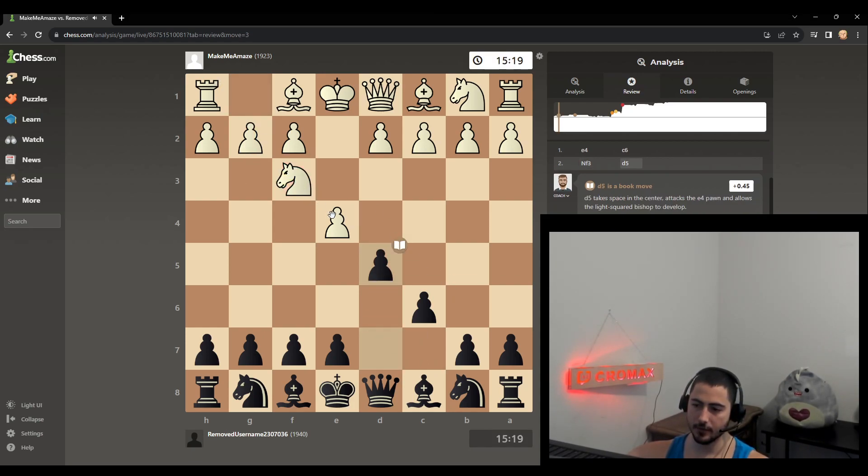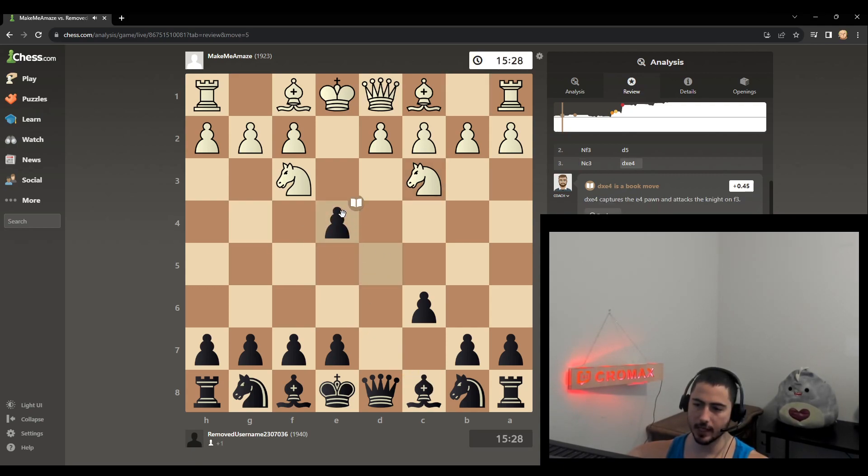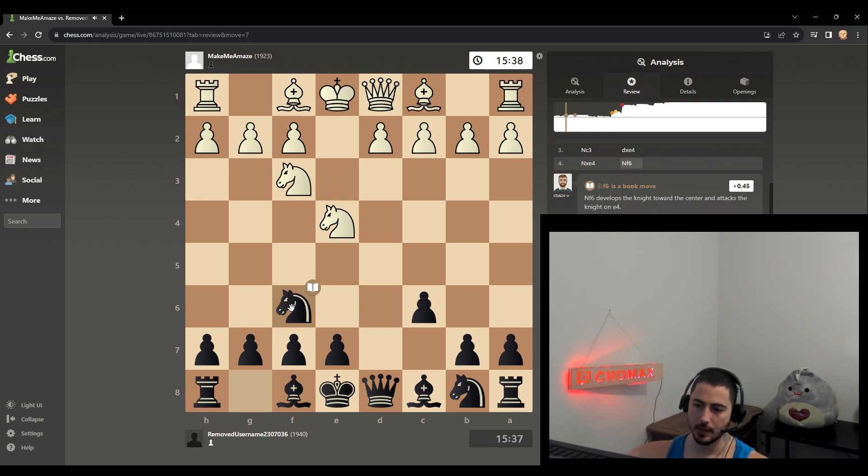He goes for just knight f3, brings both the knights out. So now I recapture — I think you can also bring the bishop out, but I always recapture. And then when they take with the knight, I always bring the other knight out here. And they usually take. I used to play e-takes-f, but now recently I've been wanting to try g-takes-f, so I'm trying to get experience with it. So I take this way — the Bronstein-Larsen variation.